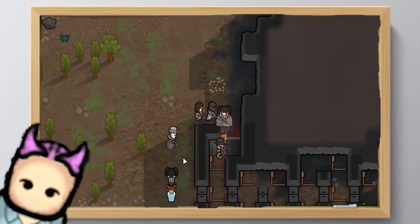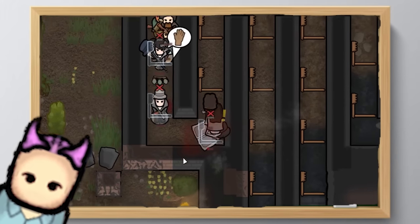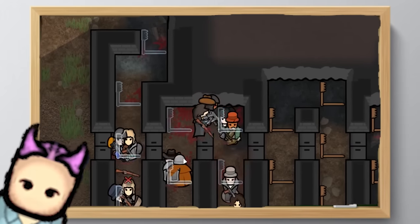Starting with one enemy per four colonists up to two raiders for every colonist and so on — you will be overrun, that is a fact of life here on the rim. With killboxes, you will be able to even the playing field.